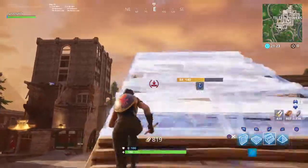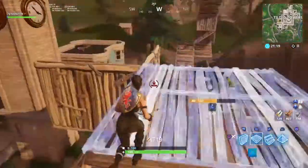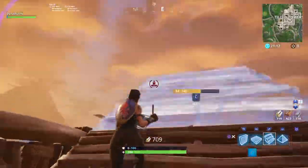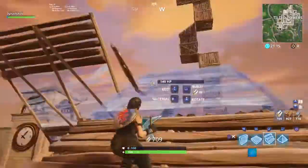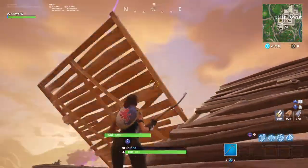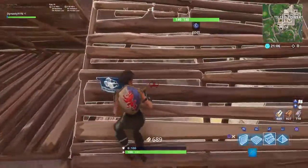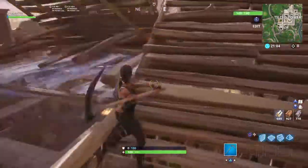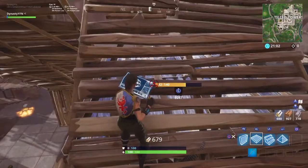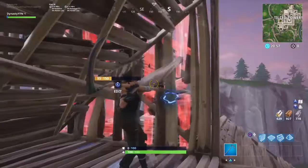Say you're doing your 90s and somebody's down here doing their 90s. All you gotta do is build up — they're gonna build up too. What you need to do is, before they can run off this ramp and keep building, do like this. This won't be here, this won't be here. You need to put your own floor, walk over, pyramid them in — they literally can't do anything. You can put a trap here or here.